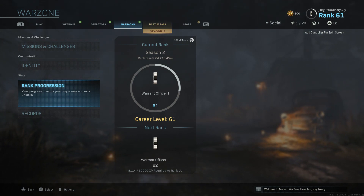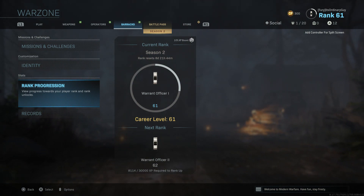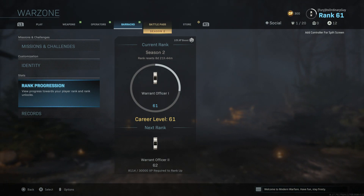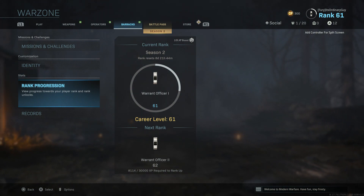The next level, the same thing. So essentially you just get extra experience to help you rank up faster, and ranking up faster will then unlock more chances for you to complete the time trials and get 1, 2, or 3 stars for the free experience.